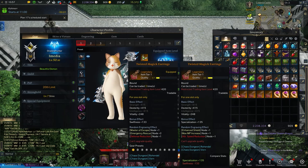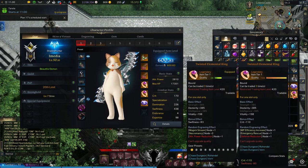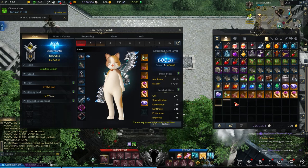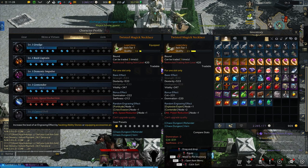Unlike ability stones, jewelry cannot be manipulated to improve the buffs and debuffs automatically bound to them. You'll collect these as you complete endgame activities, and if you hover over them in your inventory, you can see what engravings and debuffs come with them. However, you cannot equip more than one jewelry of the same exact name. So if you already have a Twisted Elemental Earring, it can only be replaced with another of the same name — you cannot have two equipped at the same time. To equip jewelry, it's as simple as opening your character profile, aka pressing P, and equipping them in the correct slots.